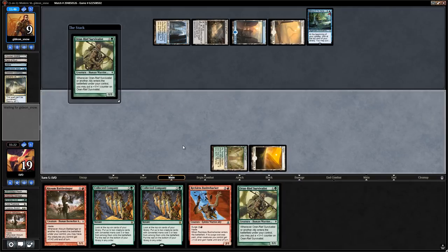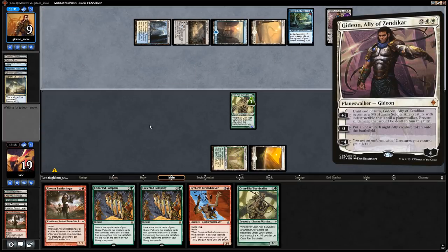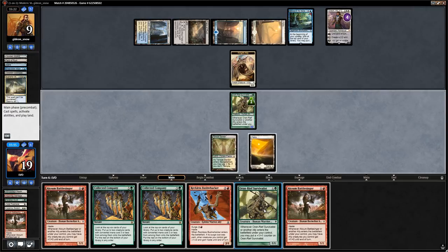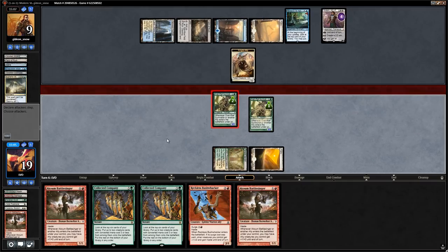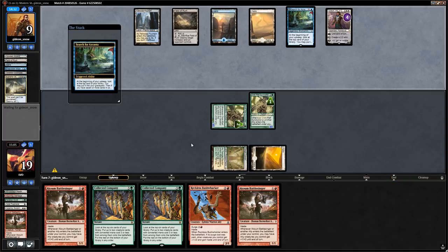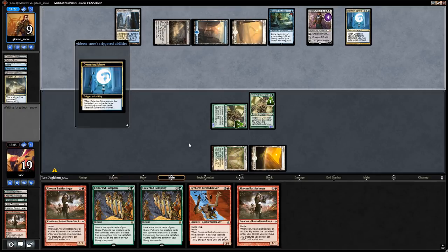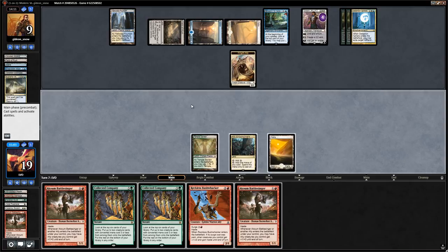We rebuild with Survivalist. Opponent plays four-mana Gideon making a token. We're weak to Detention Sphere but nothing we can do. We attack Gideon and opponent chump blocks. Opponent's Ascantia is about to transform — bad news. Then a Detention Sphere resolves. We kept this hand for double Collected Company but never drew a third land.